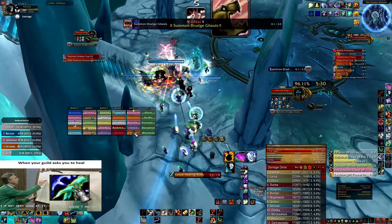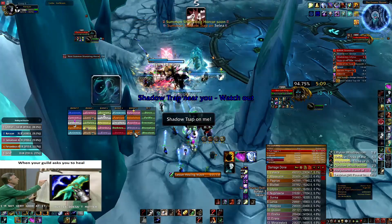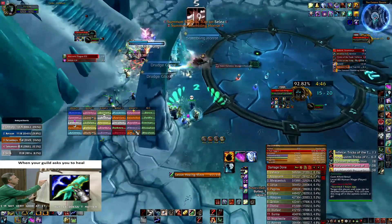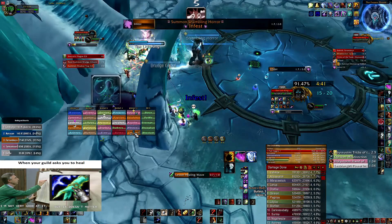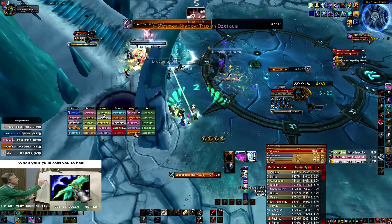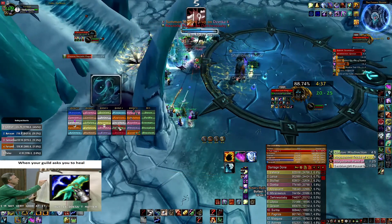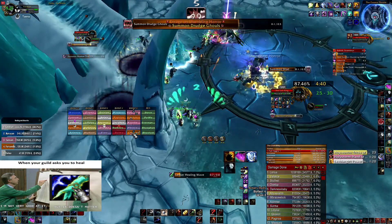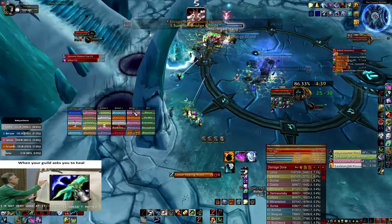Let's start on phase one. Your job usually is to dispel Necrotic from the person that has it and keep the tanks alive, also keeping your precious buff on the tanks that's making them receive lesser physical damage. Here what I'm trying to do is spam Lesser Heal on one of the tanks, dispel Necrotic as I did here, and keeping the buff on both tanks to reduce the physical damage.